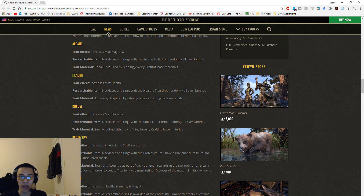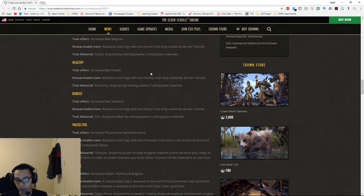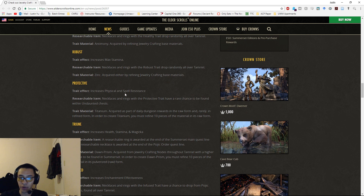Arcane, Healthy, and Robust are base game traits that drop randomly worldwide and you can acquire their trait materials from refining or deconstructing jewelry. Protective is a new trait that increases physical and spell resistance — necklaces and rings with this trait have a rare chance from undaunted chests, the same chests you use undaunted keys to open for monster shoulders. The trait material is Titanium, acquired from daily dungeon rewards.